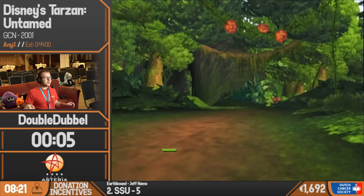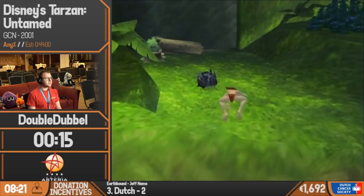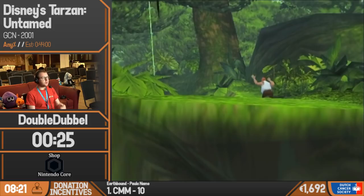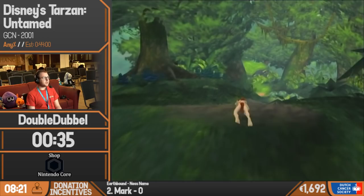Right away we start mashing B to skip a cutscene, and we wait for the thing to load. First I start jumping because that's faster — there's a little build-up to running speed. But if you jump, you can move at running speed while the build-up happens. I'm jumping a bunch until I'm certain the build-up for running speed is done.